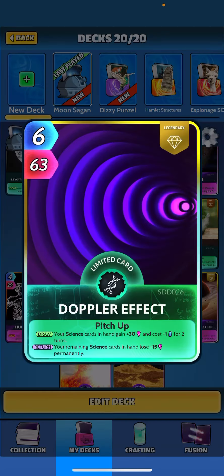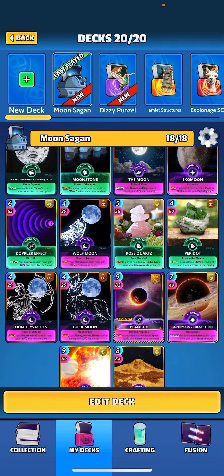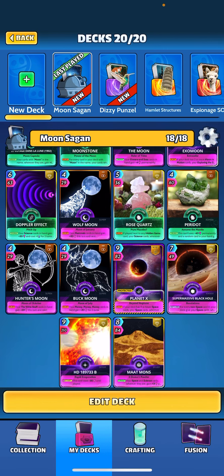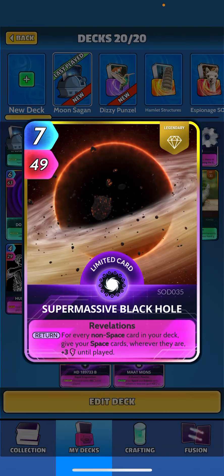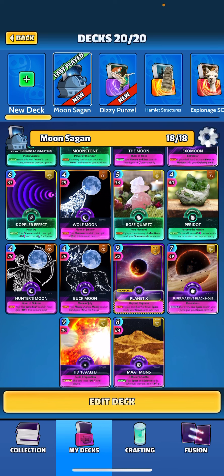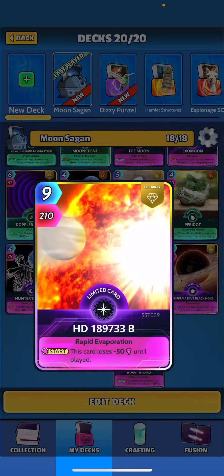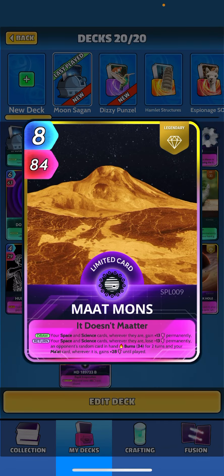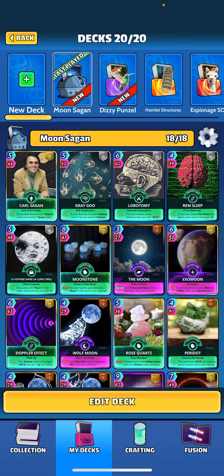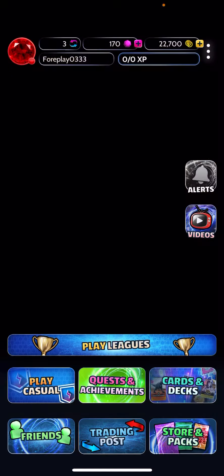We have Doppler Effect — just a great card for buffing our science cards, giving them a little discount for two turns, and we're going to try to play it back when we don't have extra science cards in hand so we don't get hit by the negative effect. Planet X — you guys know this card — if we have nine or fewer space cards we get that nice permanent 14 buff. Super Massive Black Hole — for every non-space card in your deck, your space cards gain plus three until played, so we get a nice plus 27 until-played buff. HD comes down with a negative 50 until played — our real big heavy hitter. And finally Matt Mons, buffing our space and science cards plus 13 permanent. That's the deck — it's been playing pretty good, let's go check it out.